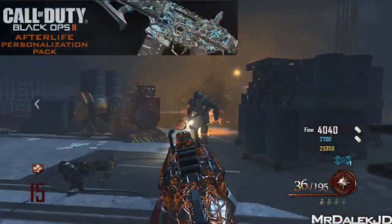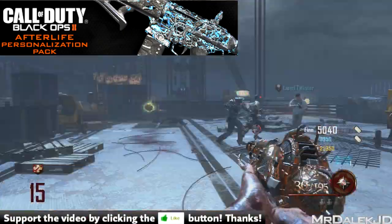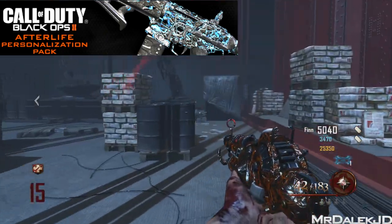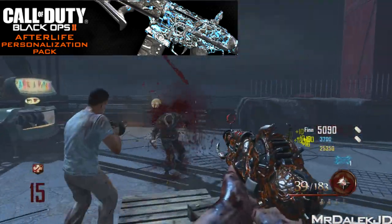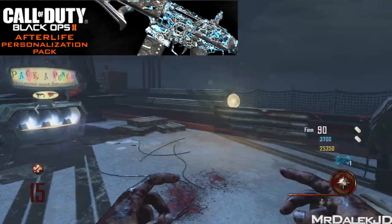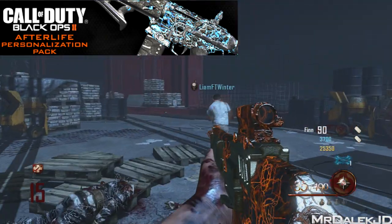Let me know what you think of this zombie camo on screen right now — drop a comment below and a like rating as well. They're also releasing 3 other camos. The first is the Afterlife Pack, inspired by the glowing out-of-body experience from Mob of the Dead. The Black Ops 2 Afterlife Personalisation Pack comes with an ethereal blue glowing weapon skin, 3 other-worldly reticles, and an all-new Mob of the Dead themed calling card, which I can only assume will be animated similar to the Origins one.